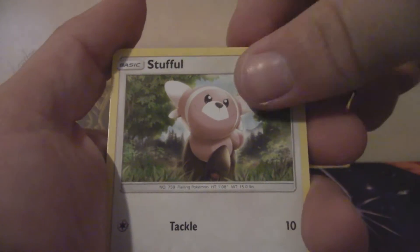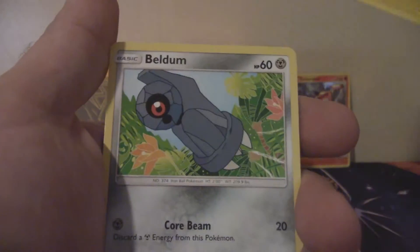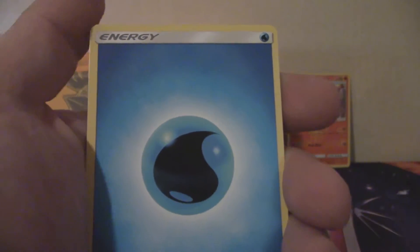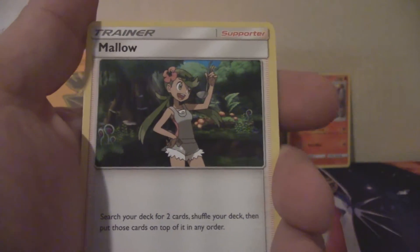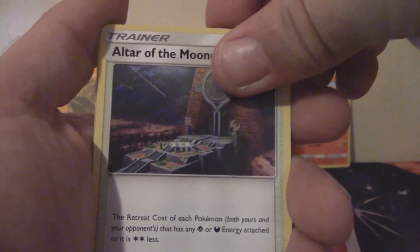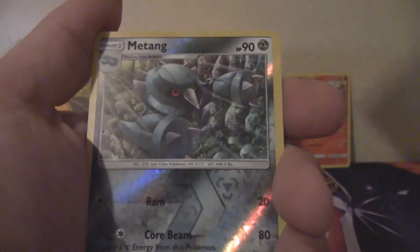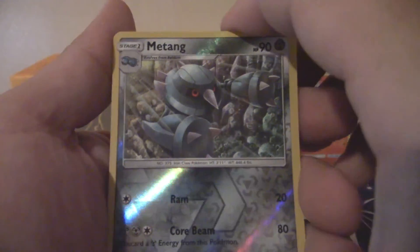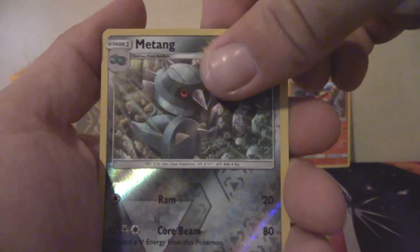We got a Wailmer, Stufful, Phantump, Helioptile, Beldum, Water Energy, Altar of the Sun, Mallow, Altar of the Moon — wow, we got Altar of the Sun and Moon in here, hopefully that means something good. Reverse Holo Metang. And the rare is...